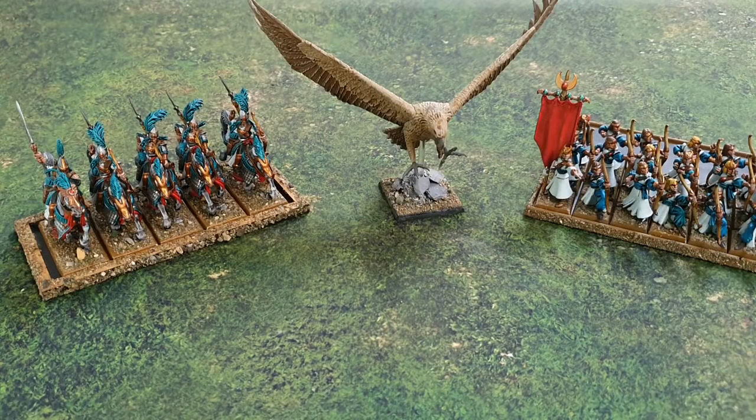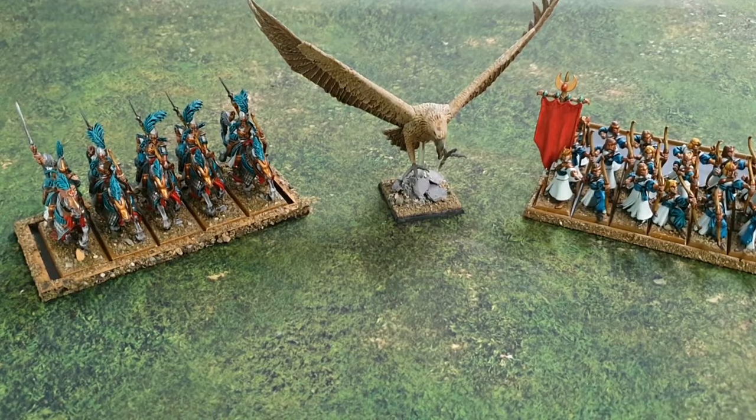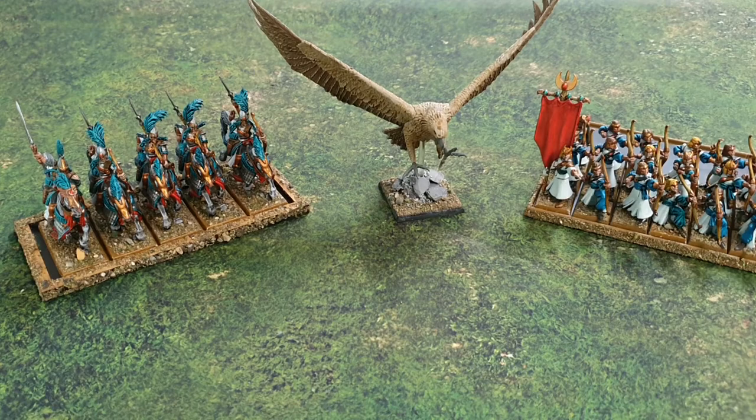To recap the movement phase: start with the charge sub-phase, declare and resolve all charges; then compulsory moves — test to rally fleeing troops and move those that don't rally; then remaining moves — everything else, including wheels, reforms, moving forward and backward. Special rules like fast cavalry and fly give significantly more maneuverability. That's it for the movement phase — next is the magic phase.